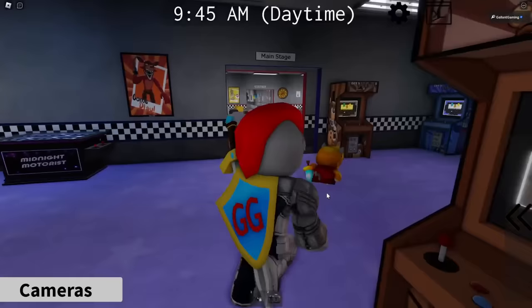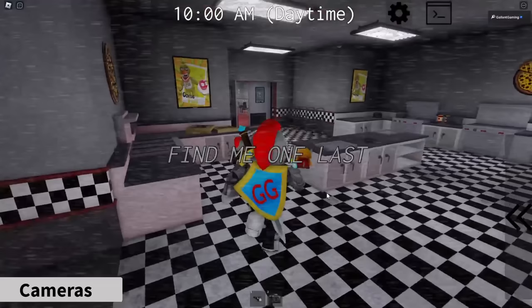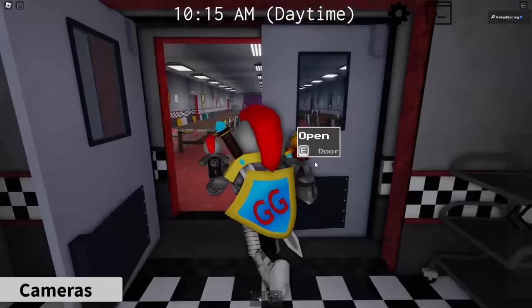The second spot is in the kitchen. Go back through the arcade into the main stage room, then turn left at the kitchen, and there he is.